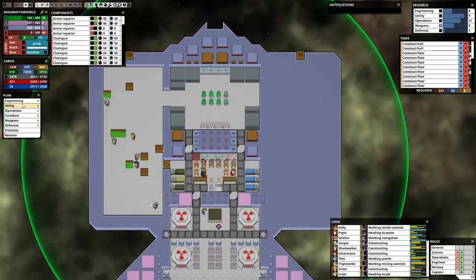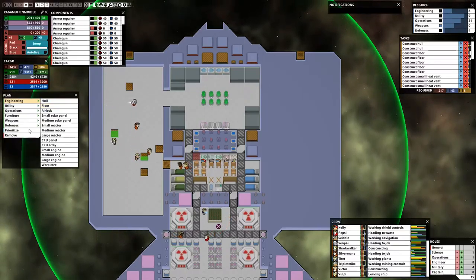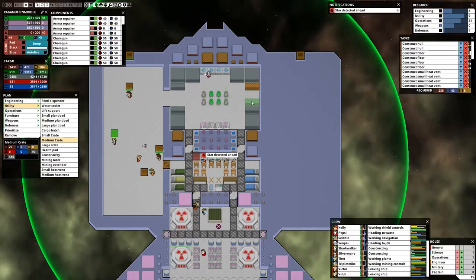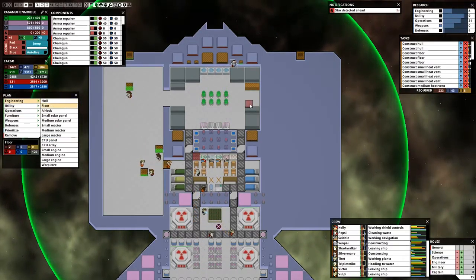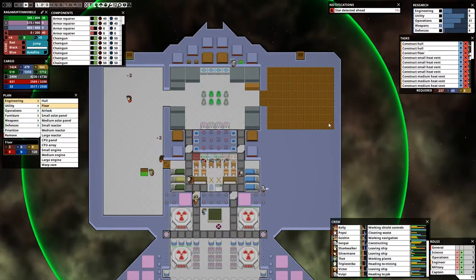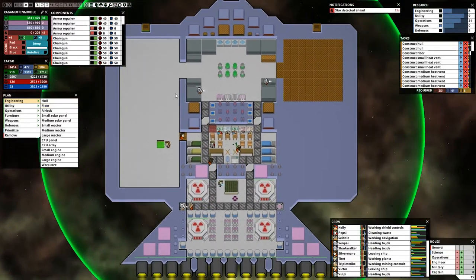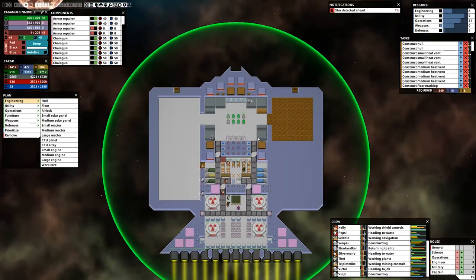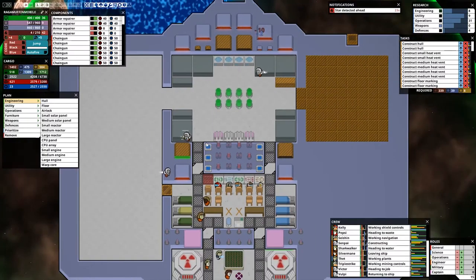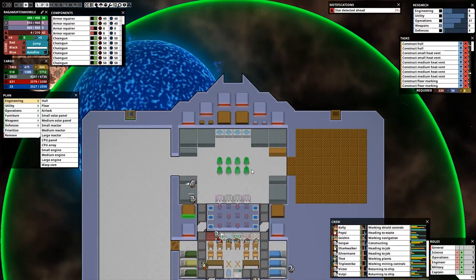We need to start getting this room over here done now — I'm going to do it in small chunks. Before I forget — medium crates here as well. Flooring right there. We'll just do this area and then do more later. We're getting some good work done and I love that. We're even building more heat vents, because why not. We even got a little top-of-our-ship part done.